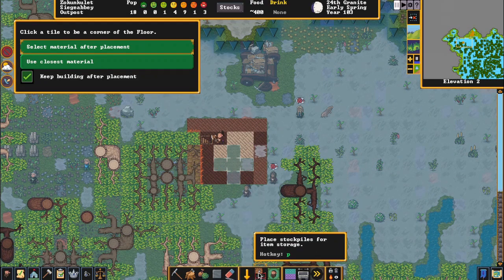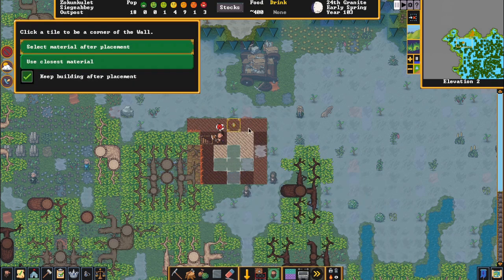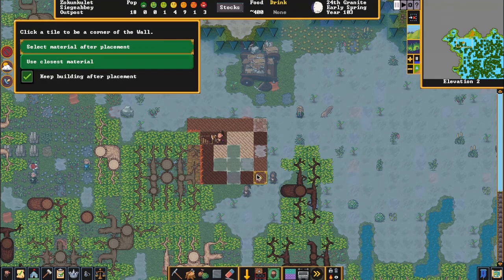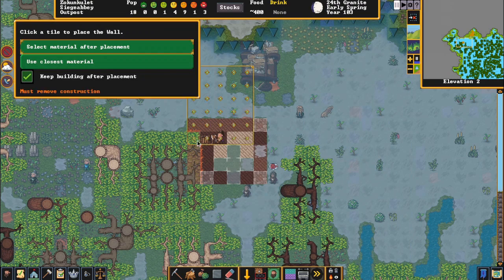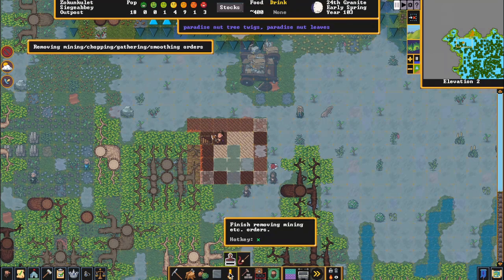Now say we want to build another story. Same thing — we do walls. One here, one here, one here. That wasn't the corner was it? This tree is in the way — we've got to wait for it to come down.